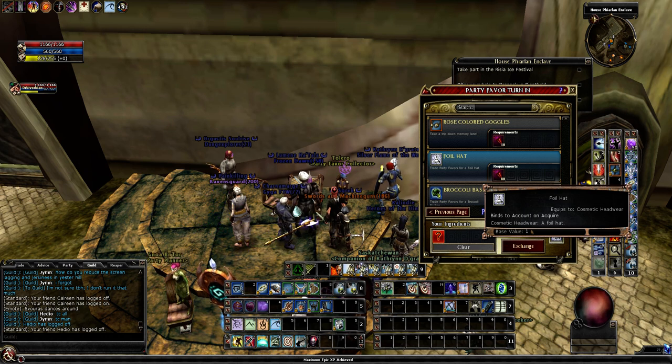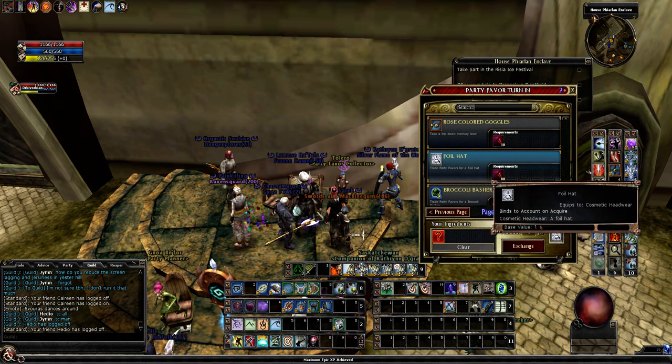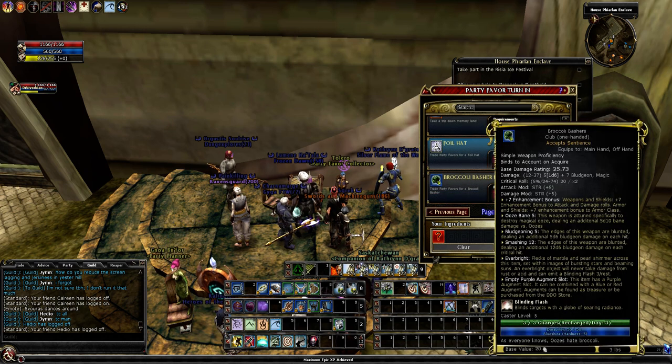There's another cosmetic - a tinfoil hat. I don't know what it looks like; maybe someone will upload a picture on the forums. If you're into cosmetics that's good, but I kind of think they're a waste of an inventory slot. The Broccoli Bashers here are kind of interesting - they kind of scream ooze beaters to me. I'll probably grab one or two for my melee build since I don't really have anything better to beat oozes with. You could probably cane of craft something similar, but overall this is probably one of the other items worth getting.